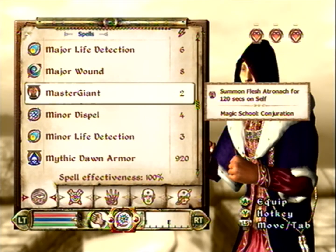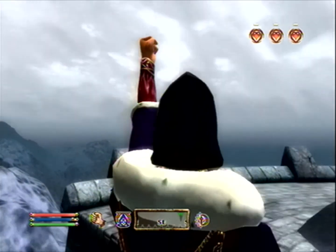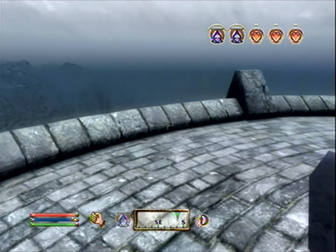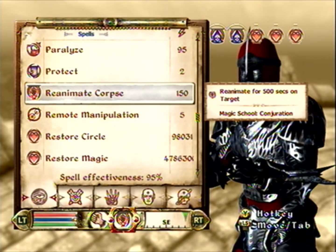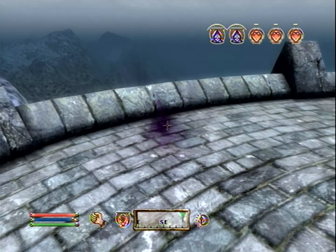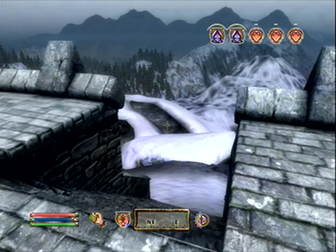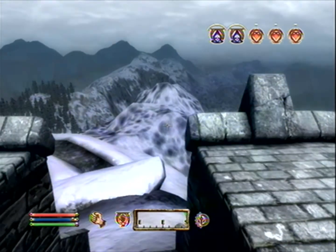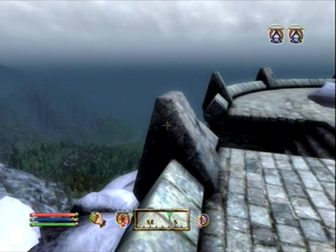Anyway, that's one spell you can make - Flesh Atronach. Another one is Reincarnate - you can reanimate people. Here's one you'd probably like: Mythic Dawn Armor on command, and Reanimate - you can reanimate corpses. So if you want that, just request it in the comments or send me a message. Thanks for watching and I'll try to figure out how to shut this down.